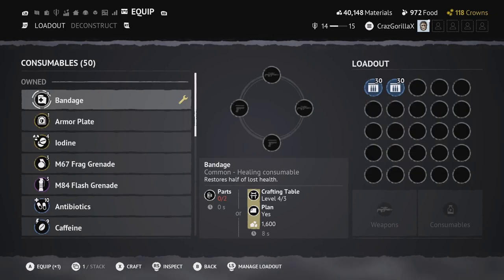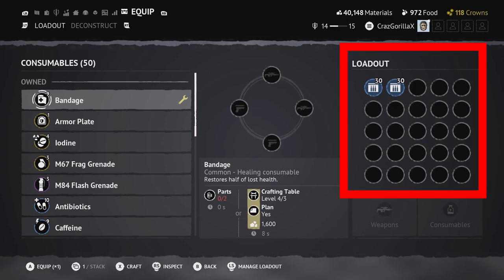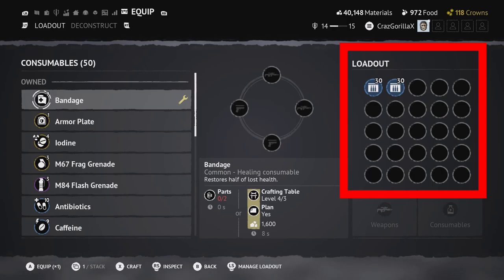On the right side of the screen you have the loadout section with all these different circles, and basically everything shown is what you take out into the encounters.